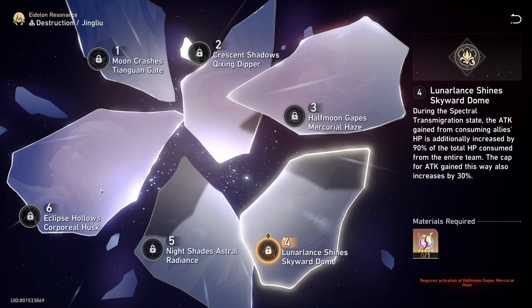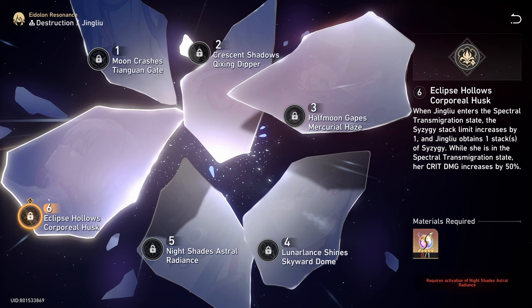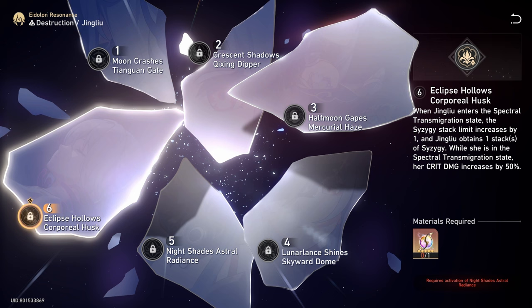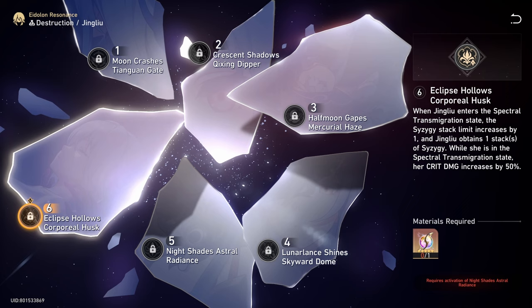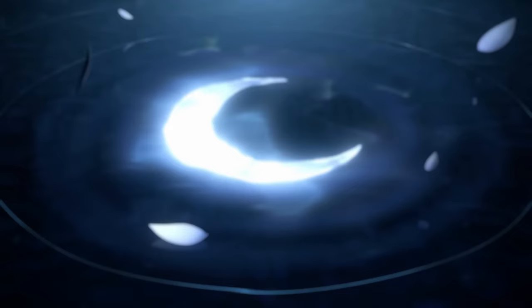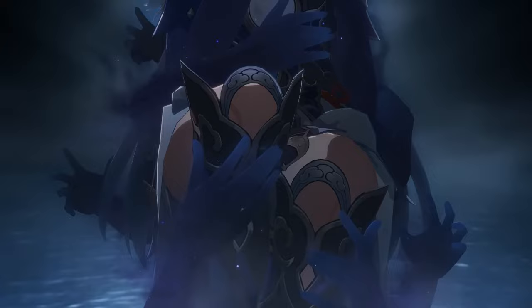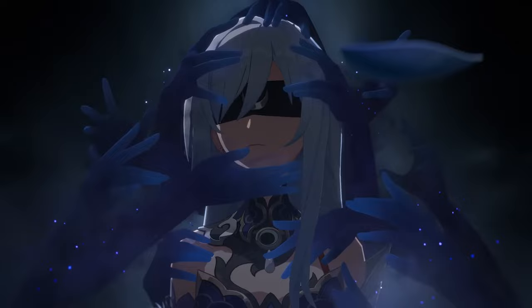E6 is very good because it makes her ultimately more fun to play — she can now nearly have full uptime during her transmigration state and it also buffs her damage by a lot. E6 just makes Jing Liu a lot more powerful. Overall, her Eidolons are pretty good. If you are planning to invest into her, I recommend going for either E1 or all the way up to E6. Most of her Eidolons do buff her damage, but if you can only invest moderately, it's more important to go for her Light Cone first before thinking about Eidolons.